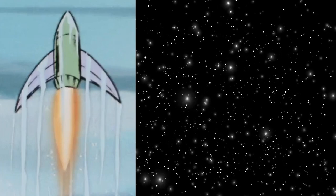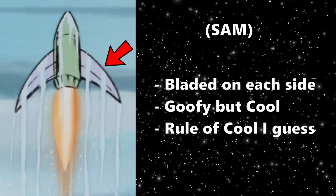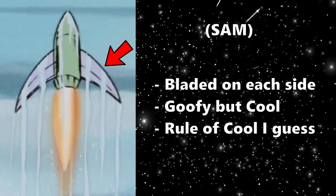Now if you look at the SAM missile closely on the side, those are not guiding fins — those are blades. Someone at MIP company decided to put two large blades on each side of the SAM missile.